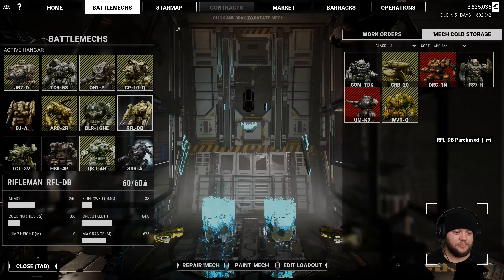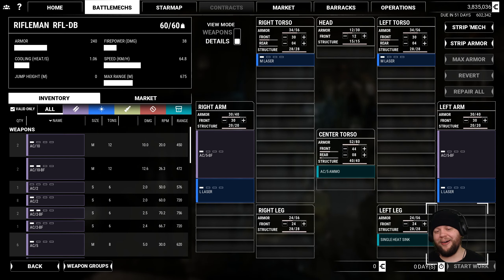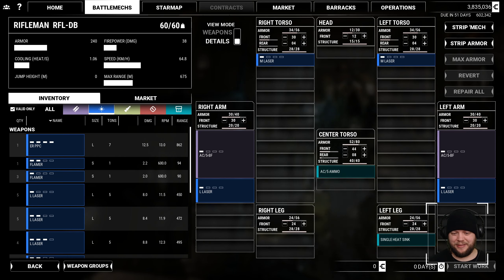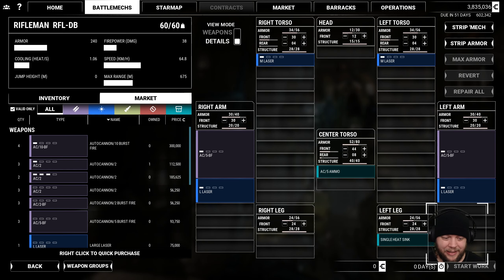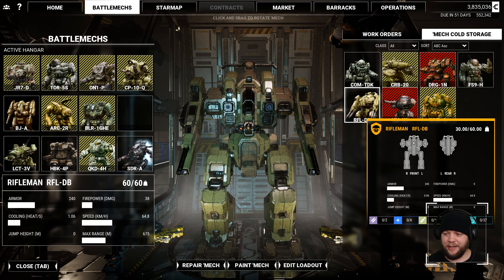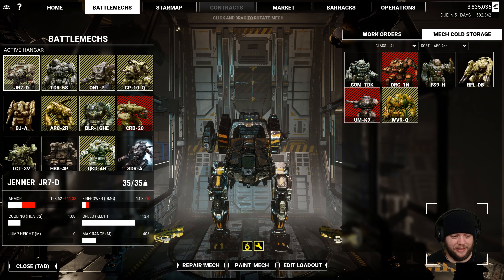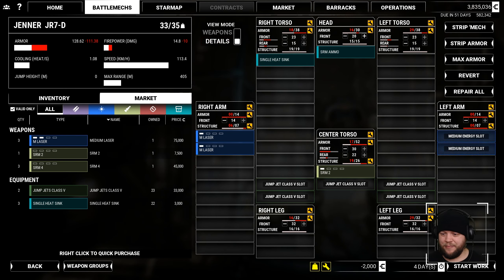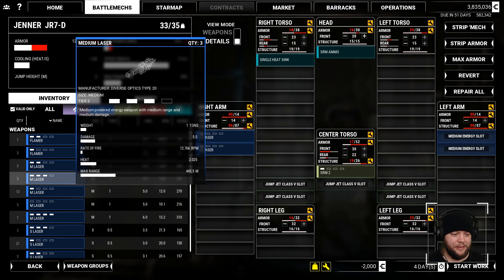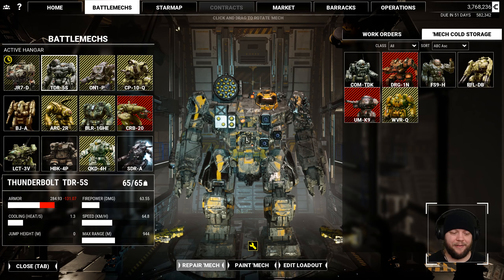Rifleman, here we go! Let's go take a look at this Rifleman's loadout. Of all the hero mechs, guys — a single heatsink. Such Rifleman. Only medium laser slots there. The arms are incredibly vulnerable on this mech. Doesn't mean it's a bad mech necessarily, but it's a mech I wouldn't want to bring unless I had an ally actually piloting it like a real person. For that reason, I'm just going to strip it out and put it into storage — it is part of our hero mech collection though. I'll pull the Crab back out and refit it to be used. That was extremely cheap to repair, actually.